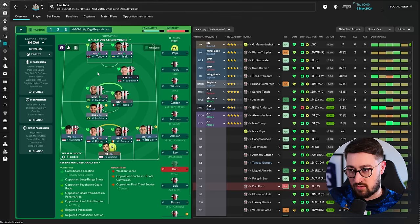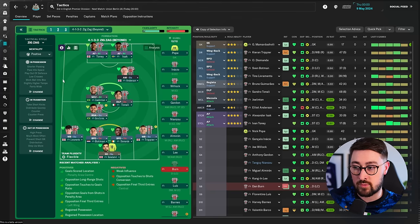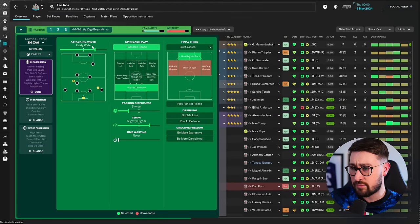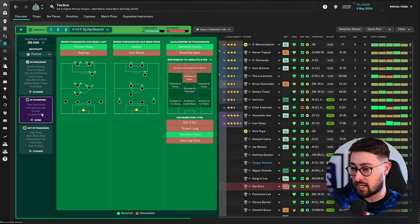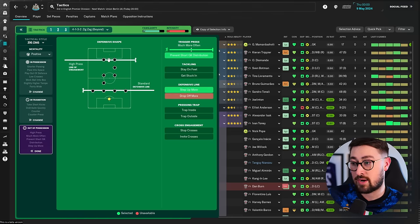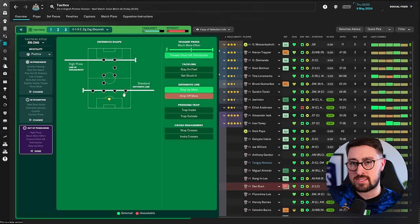An attacking midfielder offset to the right-hand side with two advance forwards — I quite like two advance forwards. Three advance forwards kind of breaks everything, which is great. Positive mentality. In possession: fairly wide passing, play out of defense, shorter passes, work the ball into the box, slightly higher tempo — nothing crazy. In transition: not playing it long to forwards, distributing quickly from the keeper, taking short kicks. Out of possession: a high press line of engagement, then a standard defensive line.